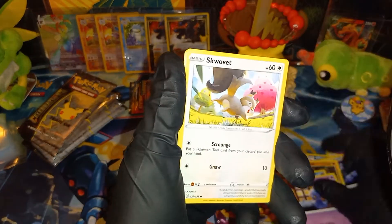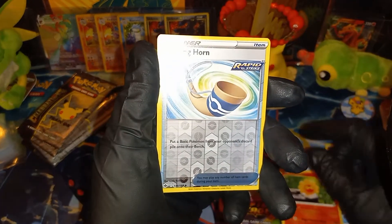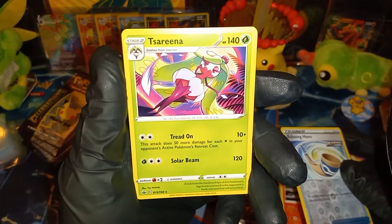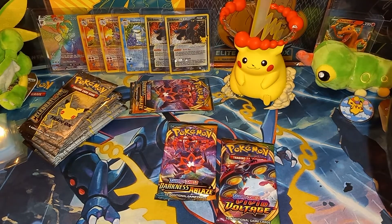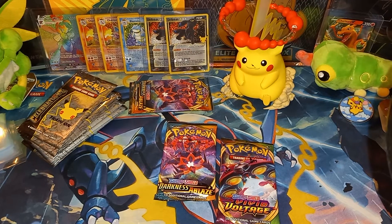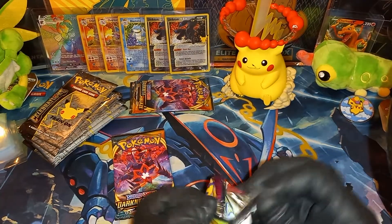So we got Seadra, Whirlipede, Lairon, Galarian Mr. Mime, Coughing, Shuppet, Squabbit, Castform Sunny Form, Eiscue, and Terrakion. Yeah, nothing there. Alright, so that one's a dud and we'll put this with the rest. All right, Vivid Voltage, let's go — Chonky Chew out of the Chonky Chew box.